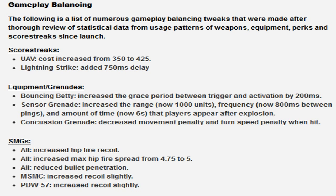Increased recoil on the MSMC and increased recoil on the PDW-57. People are just going to move to other SMGs, so it won't matter much. If you want to rush with SMGs you're going to have to do something different. I posted about this in my very first videos. I will be making new videos showing you how, based on these reductions and nerfs, to make the SMGs a rush weapon again - showing you how to flip the script on these nerfs.